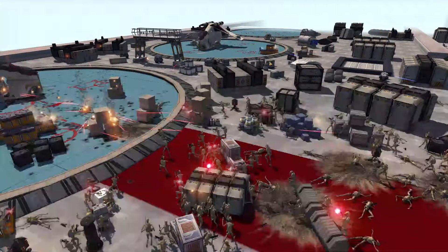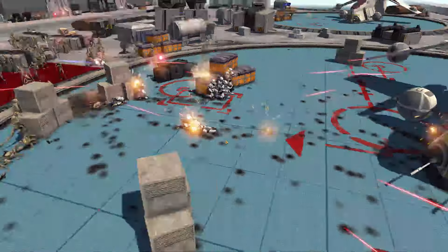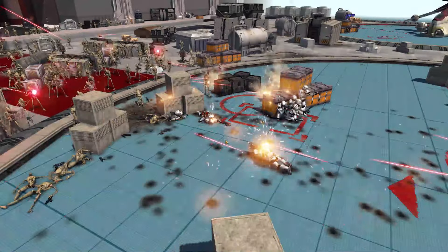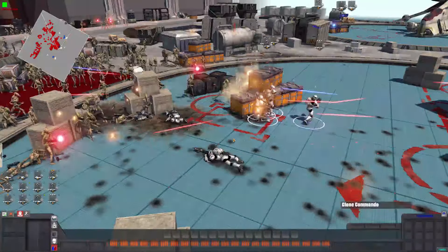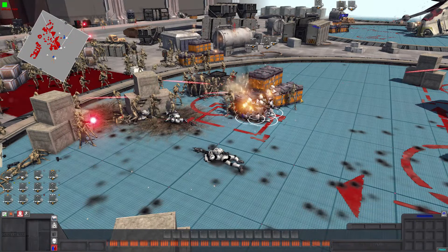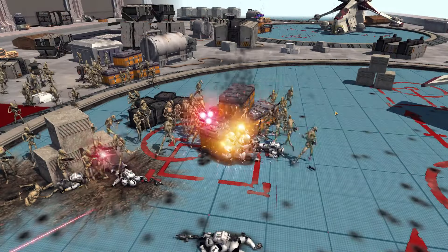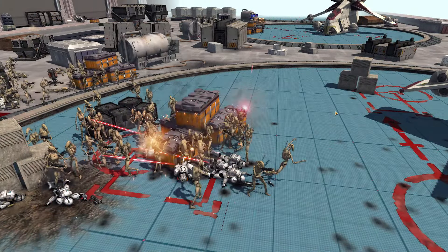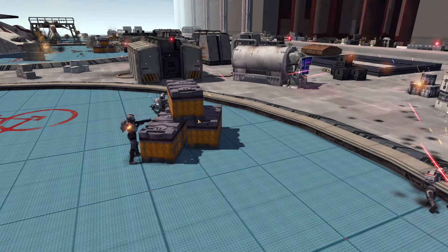We need Delta Squad and the Bad Batch getting more involved — Gregor cannot do this alone. He is down again, and he is actually dead now. That is not good. Three clone commandos down mid are dead, the other three still alive. This is tragic. More clone commandos go down — all of the clone commandos down mid are now dead.